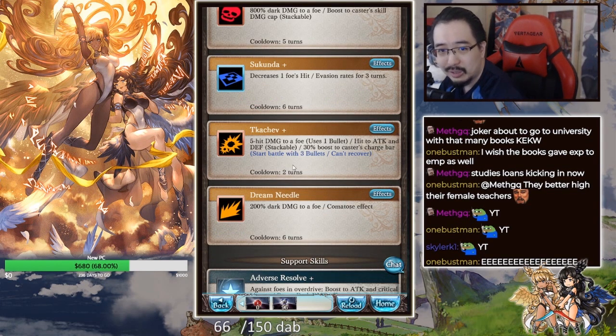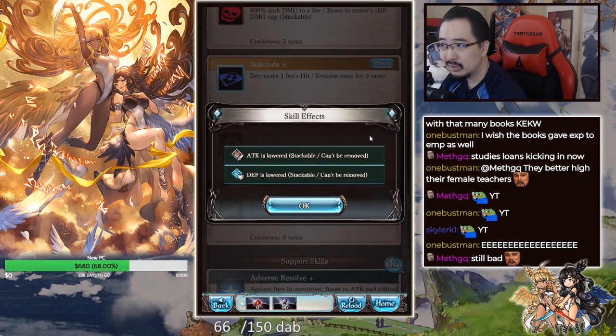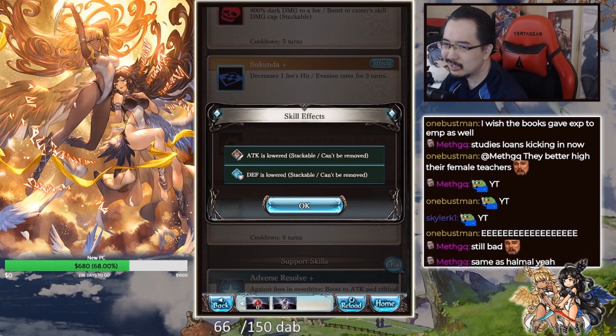His level 95 — he still uses one bullet, starts the battle with three, and can still recover bullets. Damage increased to 200% from 100%, so damage cap is increased to 148,000 per hit, previously 60k. So he hits five times. Also inflicts attack and defend down, stackable at 10% each, up to 30%. So this is basically a permanent debuff — he can cast that up to three times anyway.